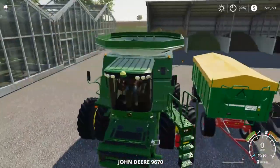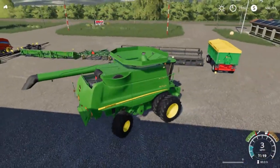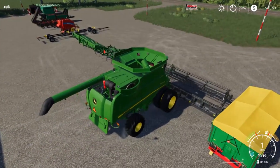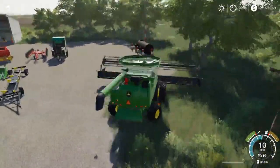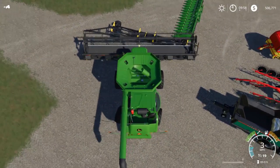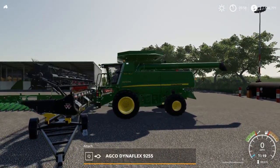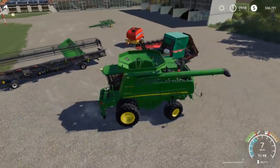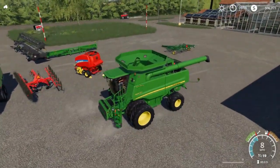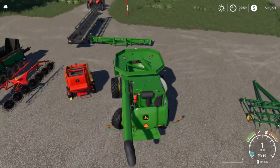I'm gonna get in the combine — this is the 9670. We'll hook onto the head. I think we'll put the corn header on the combine, and put the other head on the header trailer. We're gonna try and hook this header on now — it looks pretty sweet on this combine. I am lagging a little bit today, it's raining outside. That's just what happens in multiplayer, gets a little laggy once in a while. Landon's gonna take the header back and we're gonna start picking corn.